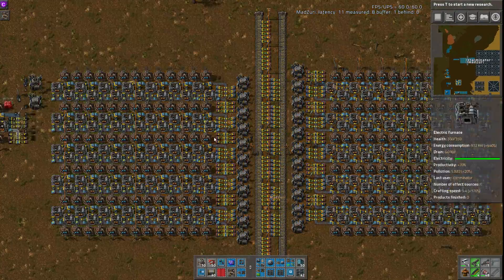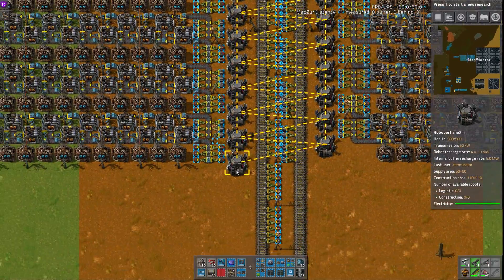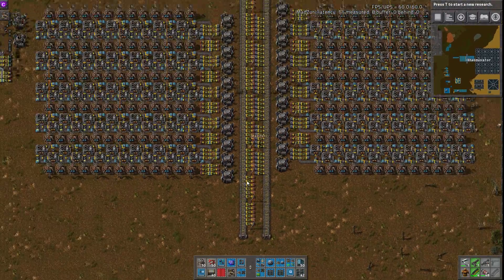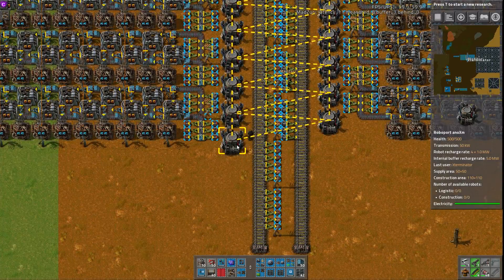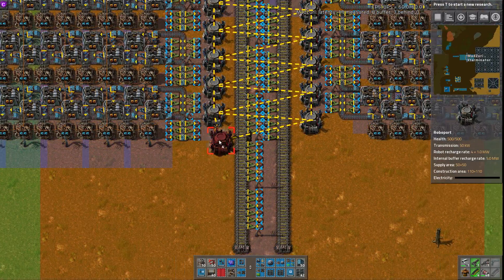One quick note: when building this fully, you can actually push these up against the rail by one more tile on either side to reduce bot travel by two tiles total. These roboports can be right up against the rail like that.